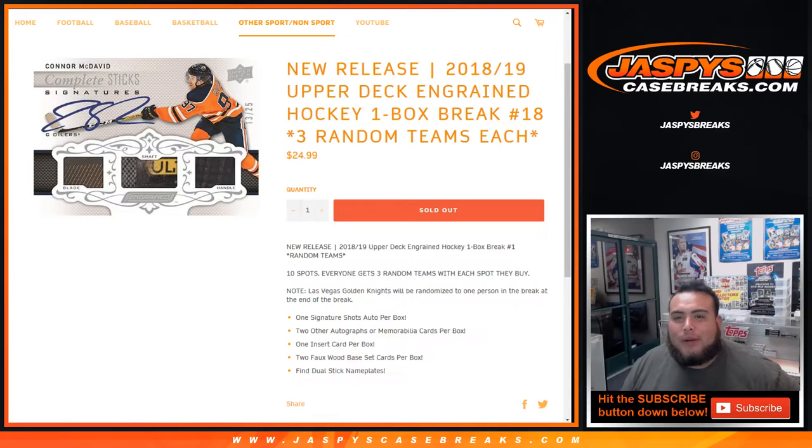What's up everybody, Jason for jazzyscasebreaks.com doing 2018-19 Upper Deck Ingrained Hockey. It's a one box break, number 18, three random teams. Ten spots gets three random teams.